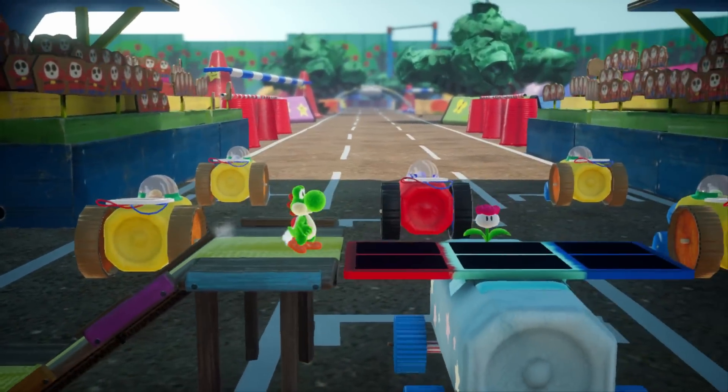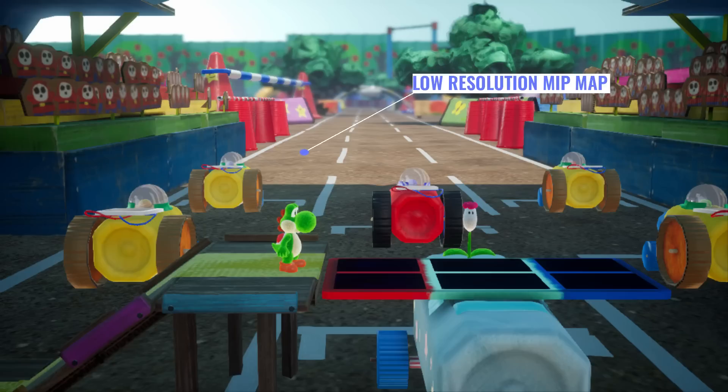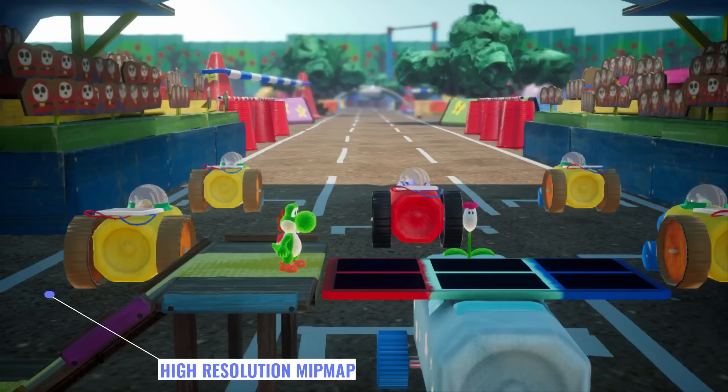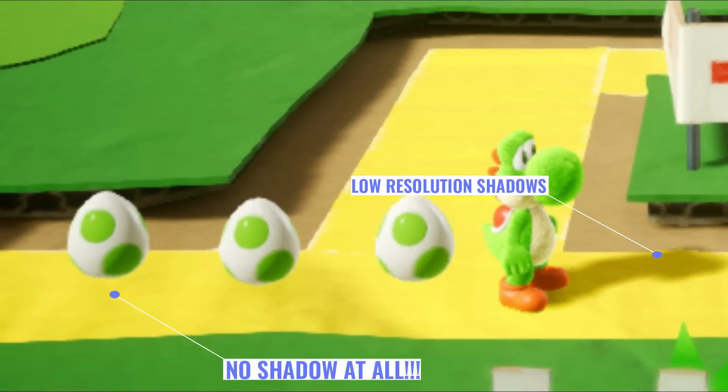You can see here that the texture filtering is limited to trilinear filtering instead of anisotropic filtering, which means that at oblique angles, the farther the texture is in the distance, the blurrier it will appear, as the mipmaps for the respective texture get lower in resolution with distance. While trilinear filtering isn't as unsightly as bilinear filtering — which doesn't even blend the seams between different mipmaps — it's still pretty unpleasant to see at oblique angles. Another compromise can be found in the directional shadows, which are pretty low in resolution, and unfortunately the eggs that Yoshi collects don't have any shadows to speak of.